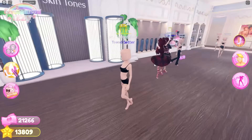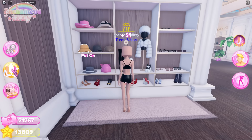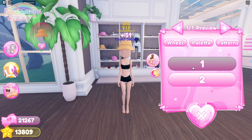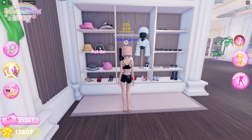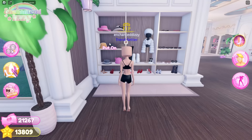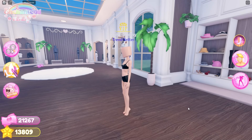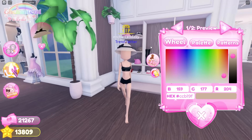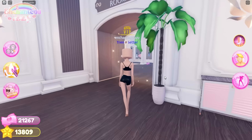This update mainly added toggles to a bunch of hats. If you click on the bucket hat and go to toggles, there's a new toggle that lets you adjust it — it goes up or down — which is really nice for layering with hair. The cowboy hat has the same thing. This is a really needed update and it's really good for pairing hats with different hairstyles.